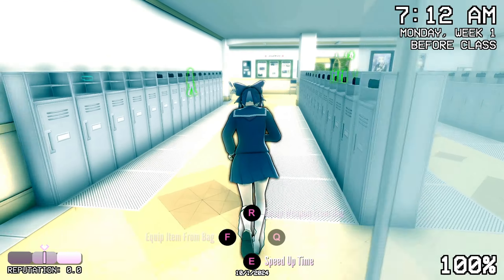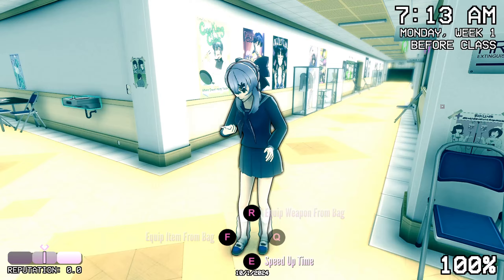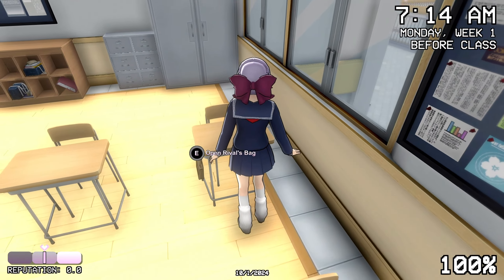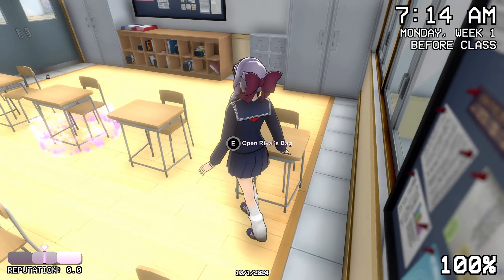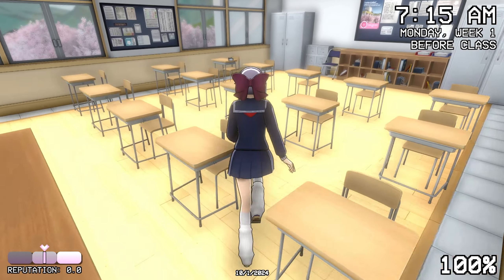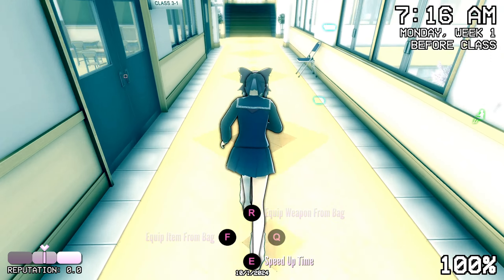Now we have to put the poison into Senpai's bento to make it seem like her cooking is really bad. I love this guy — I think it's because his hair looks like Miyamura. Miyamura is my goat, I love him. We have to go to Senpai's class. Here's Senpai's bento — add poison. And let's leave a romantic note for him, because we love him enough to steal apples and bentos and his gum.